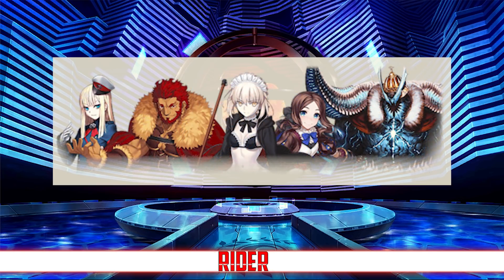And moving on to the Cavalry classes, we have the Rider class banner, which is going to feature rate ups for Summer Salter, Ivan, Iskander, Lily Da Vinci, and Reines. As you can immediately tell, there is a lot of diversity in card type and playstyle among this selection, as it's almost equally split between quick, arts, and buster servants. However, all of them still manage to be very strong pickups, so you can't go wrong with any of them.